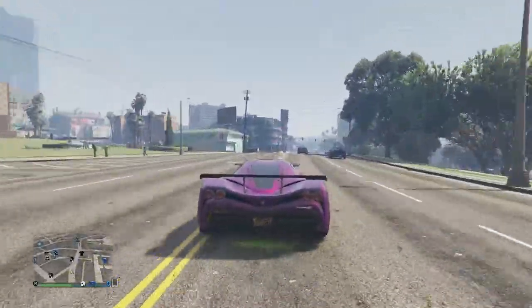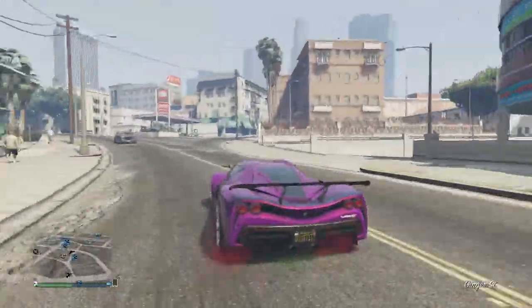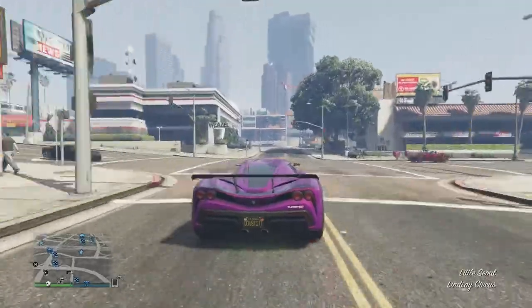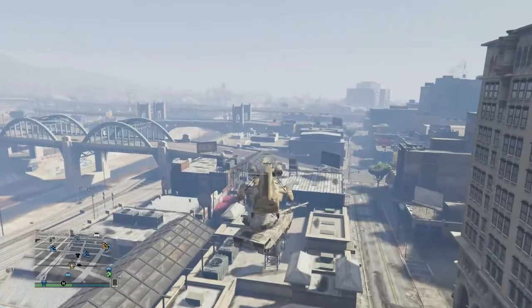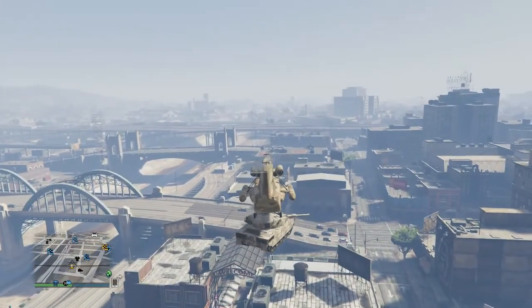You're going to need a tank and a cargo bob to actually get this glitch going. With that, let's get straight into the wall breach. As you can tell, I'm flying the tank over to the police station with the cargo bob.